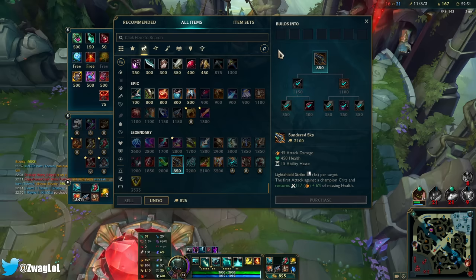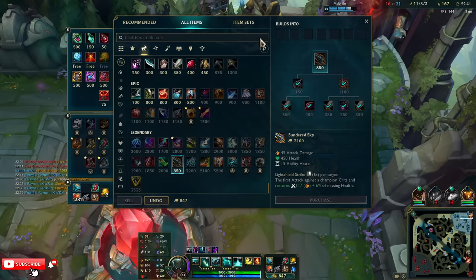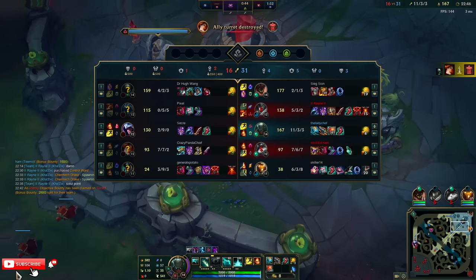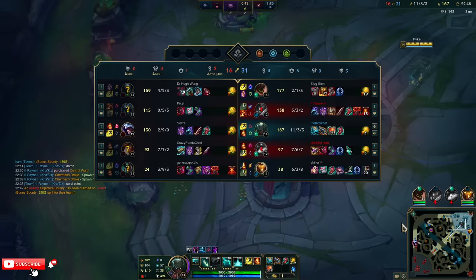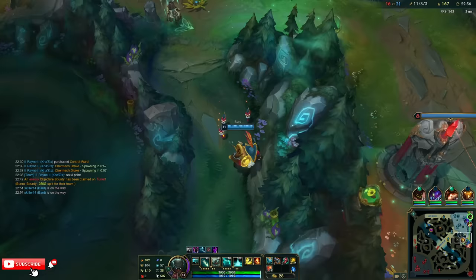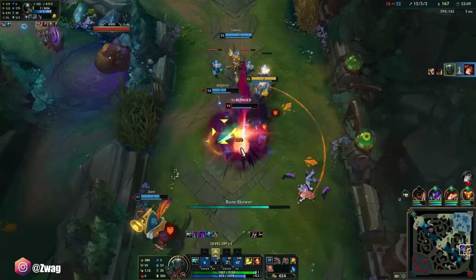We're at 146 stacks. I'll get a little bit more once I finish this item — the guaranteed crit is going to be really nice. Oh, we got all the dragons! We're chilling. That's a good soul for me too when I'm low, which I always am. I'm going to take reduce damage and deal more damage. I think we're going to ace them here into a dragon. Dragon soul into Baron — I'm going to auto-chunk him.